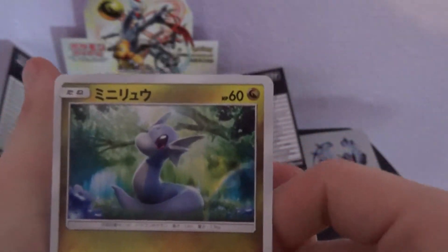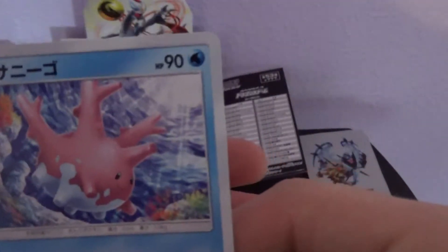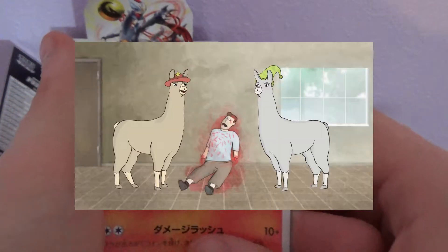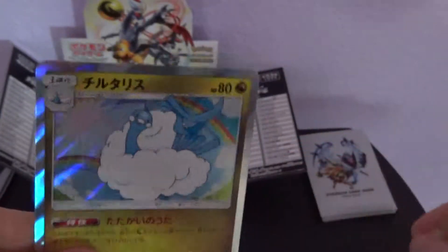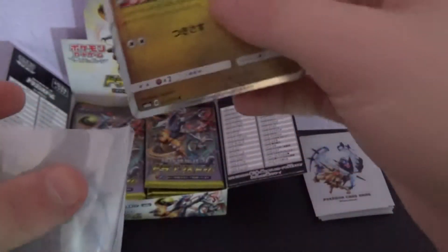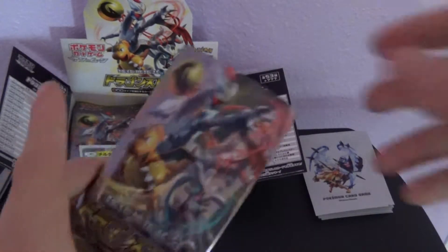These are all dragon type — if you couldn't tell by the name, Dragon Storm. Dratini — that's very nice. The coral type Pokemon. And then on the end, we got a holo! First pack holo. That's pretty fucking good. Can't really complain about that. One out of 30 down and we've already got a holo. Not too bad.